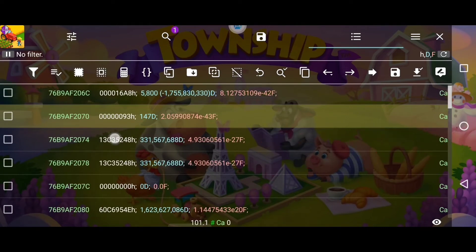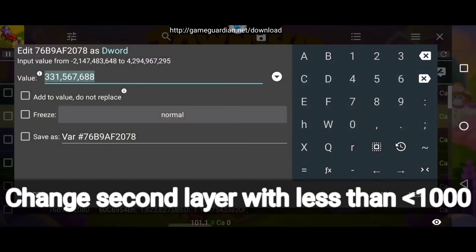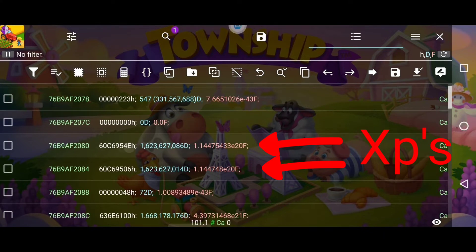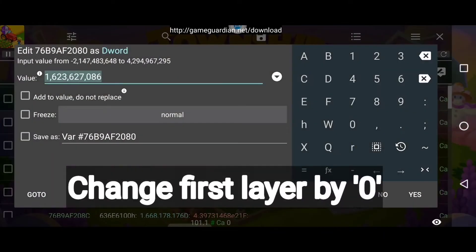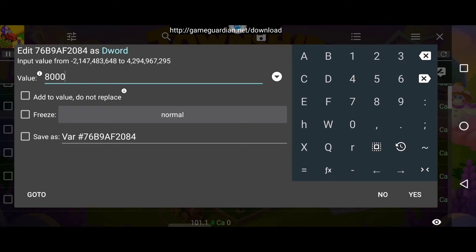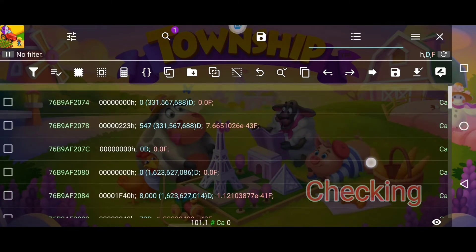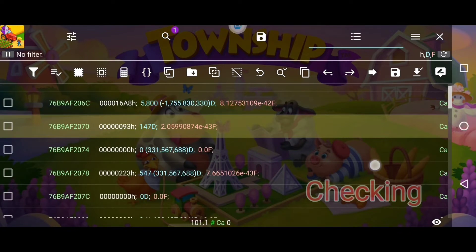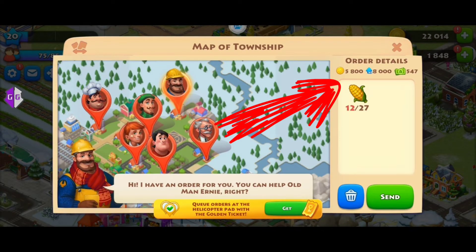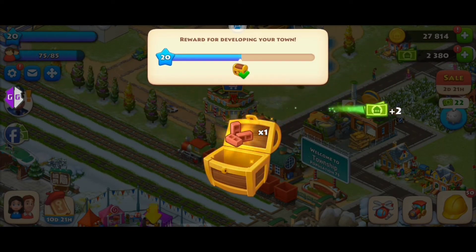These 2 layers are for cash. Again change the first layer to 0, and make sure to change the second layer with less than 1,000, otherwise you have a chance of being banned. Now the last 2 layers are for XP. Again change the first one to 0, and then you can change the second one with less than 10,000. If you change a higher amount, your account will be banned, so change small amounts. See the value changed here, and we can see it's modified as per the change with Game Guardian. Let's send the order and receive these amounts. We received all of this without getting a banned notice.